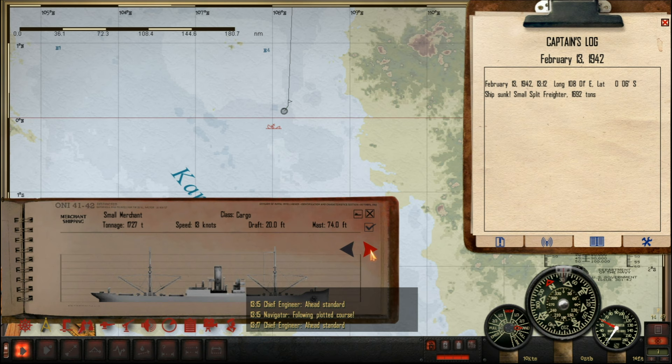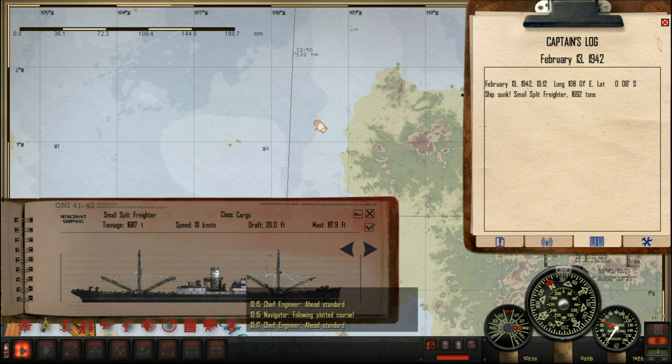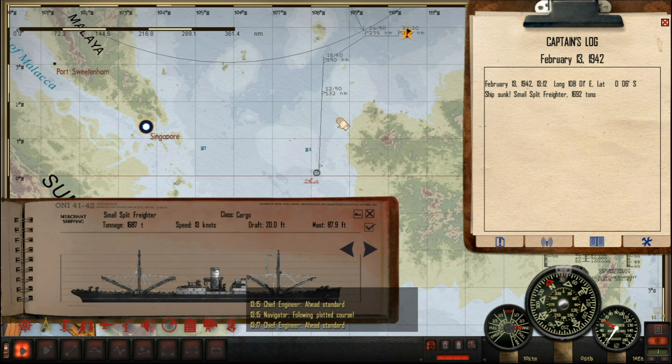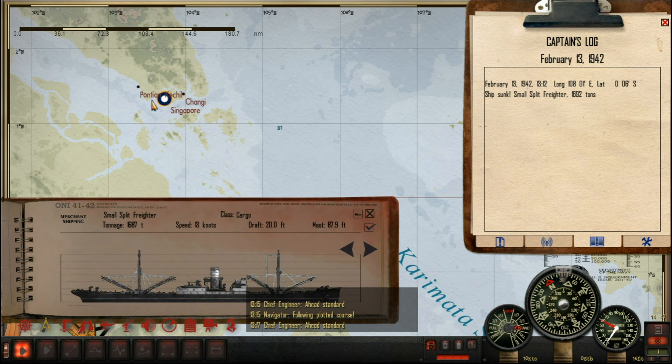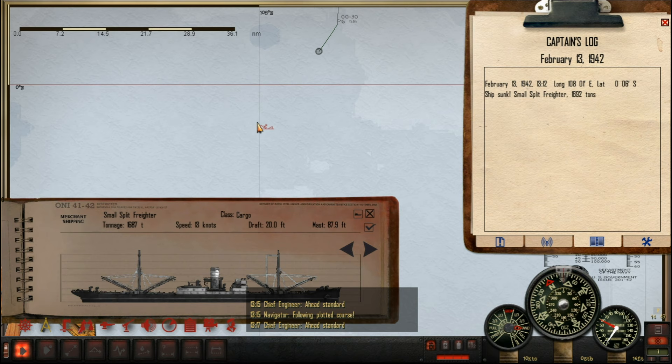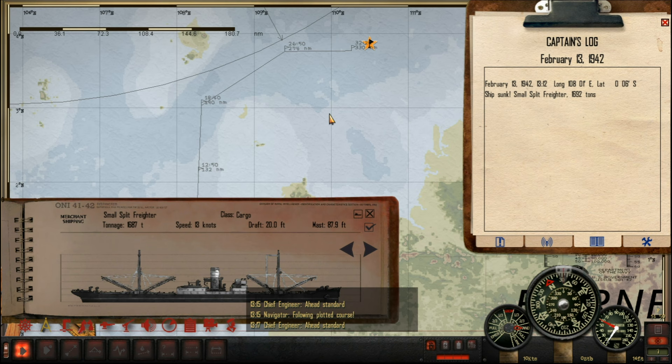That was a good start to the patrol. Turns out that was a small split freighter, not a small merchant — still worth almost 1,700 tons. Not a bad start, considering we didn't have to use a torpedo on it. Definitely an encouraging beginning. I don't know what she was doing so far south — she's way too close to Surabaya and to the Java Sea for her own good. Singapore hasn't even been properly taken over yet. But she won't be reaching her destination now, that's for sure.